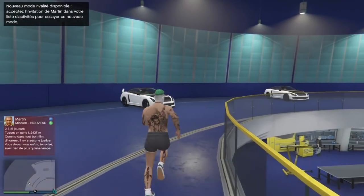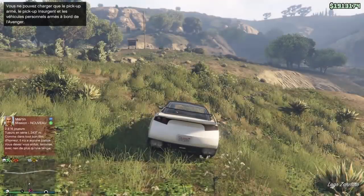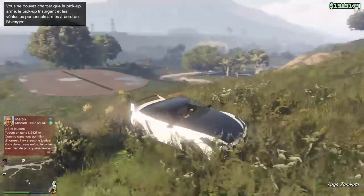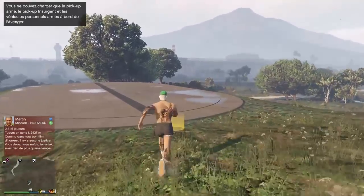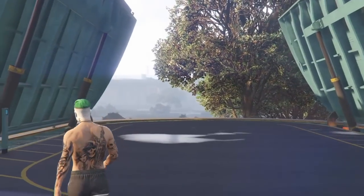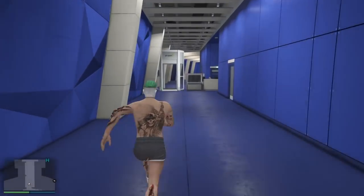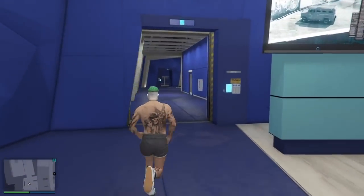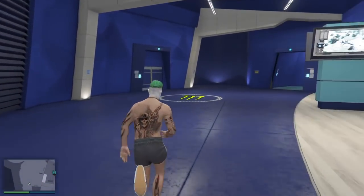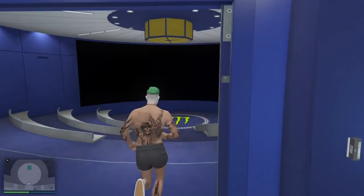Maintenant, vous allez prendre votre Elegy non custom et la sortir de votre complexe. Pour les véhicules à dupliquer, je vous conseille une Elegy non custom dans le raider — c'est ce qui sera vraiment le plus cher. Après vous pouvez dupliquer celle que vous voulez. Vous laissez votre Elegy non custom dehors et vous rentrez dans votre complexe. Ensuite vous allez rejoindre votre salle de braquage — il faudra posséder une mission de préparation ou de braquage. Si vous n'en avez pas, faites une petite mission du monde libre. Il vous faudra un ami qui sera dans le mode histoire. C'est un solo — il faudra juste un ami en ligne, pas besoin qu'il joue avec vous.